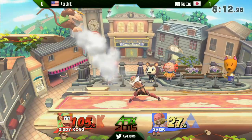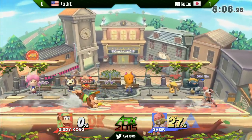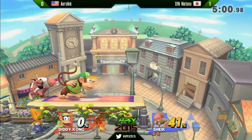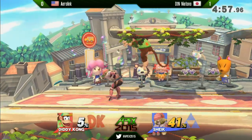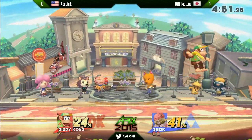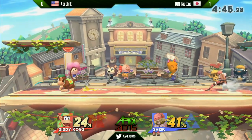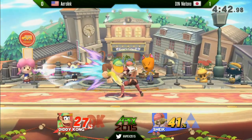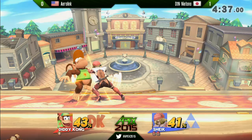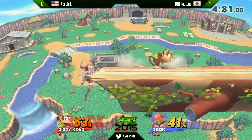Most of his approaches are very straightforward and lateral — he's not using too many baits or mix-ups. Niotono is able to get in on his side and then carry those stocks out with simple execution, basic fundamentals, and a superior reading ability. He's dancing all over Aerolink right now. Aerolink has to use double jab to get right out of there, but he's just much slower than Niotono. You have to be as fast and precise as Niotono if you want to play against him.